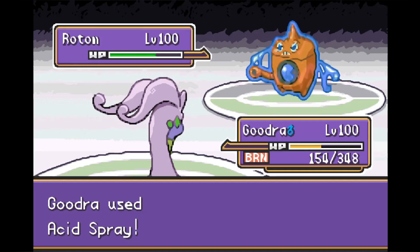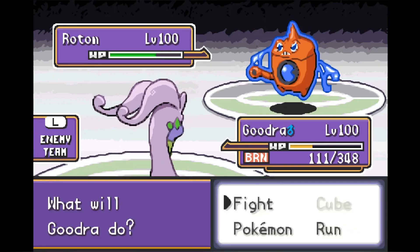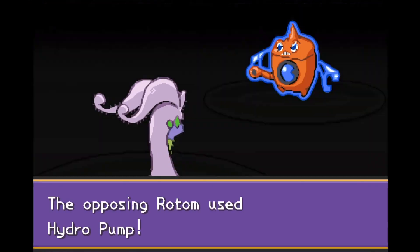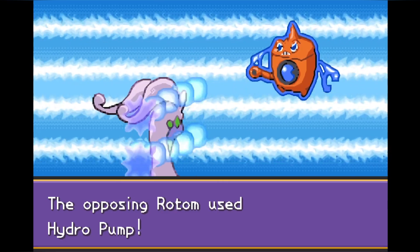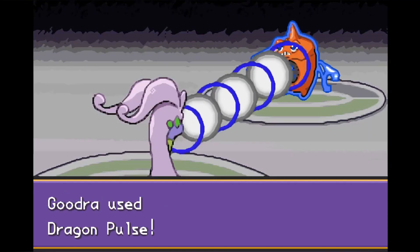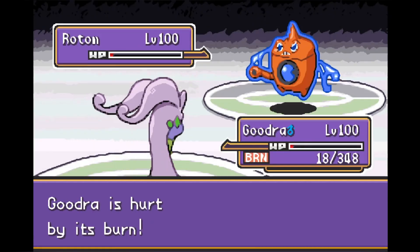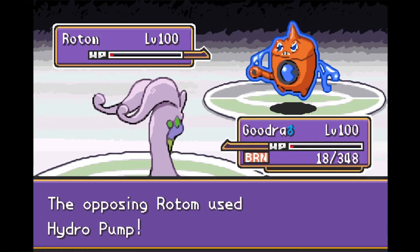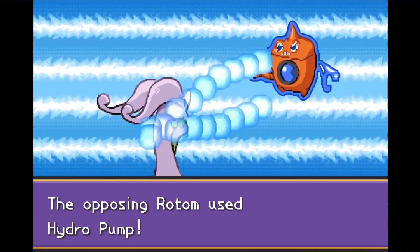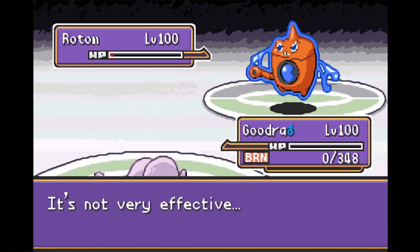Acid Spray doesn't deal much damage, but more importantly we harshly lower his special defense, setting us up perfectly for next turn. But we're running out of time — Goodra is burned and the clock is ticking. Goodra is bulky but not that bulky. We tank another Hydro Pump, barely hanging on for dear life, but Goodra hangs in there just enough to fire off one more Dragon Pulse. It does a lot of damage but isn't quite enough to finish Rotom off. Goodra did pretty well — we got him super low — but unfortunately we go down to the Hydro Pump.